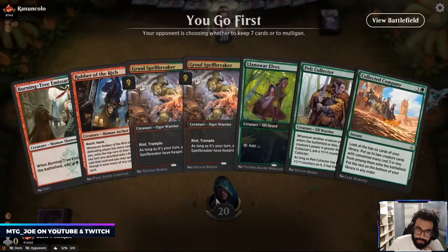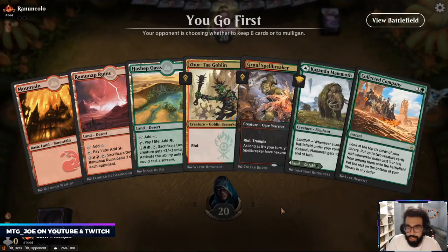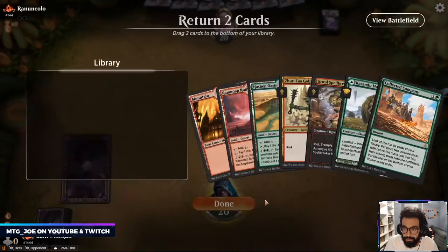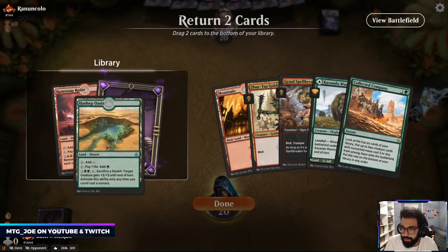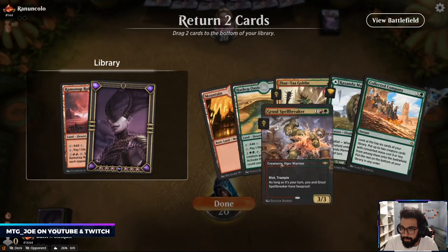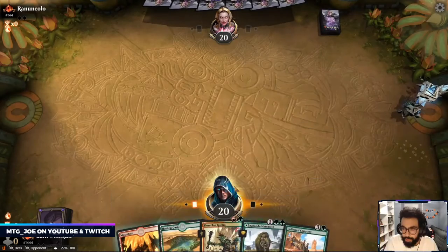Again, what is this hand? This is multiple games now that we've mulliganed to like five. Two cards back one, two, and just try to go into Company.